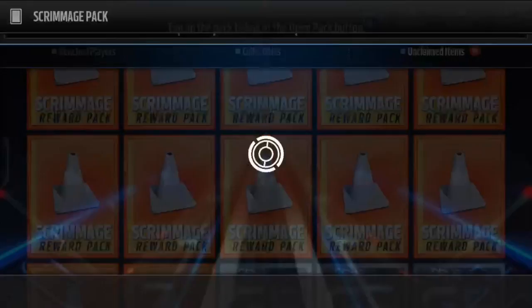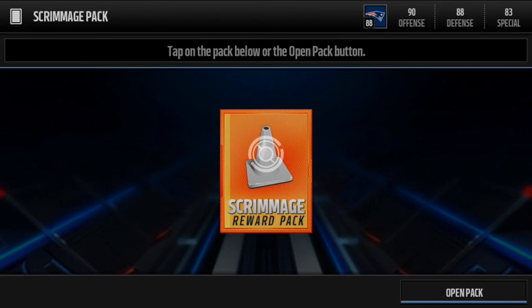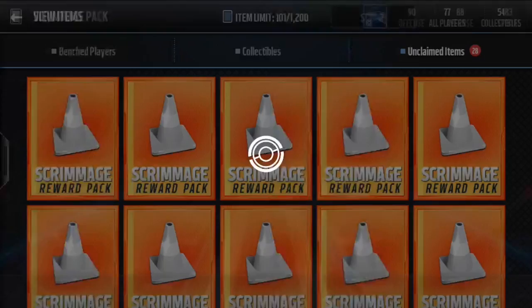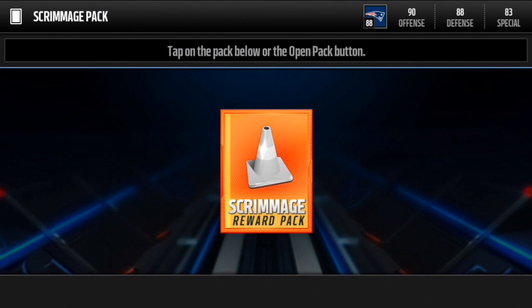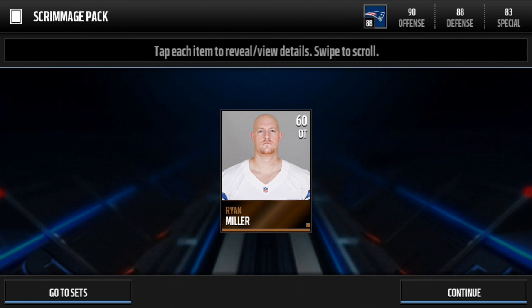Another silver player: Robert McClain. We might have enough — I don't know if we have enough for this six trophy pack. But if we got a lot more silver players, we could probably get more. Ryan Miller, 60 OT. That picture there — Ryan Miller, if you're watching this, please don't take offense to that, I'm sorry. But it's a pretty ugly photo right there, staring into your soul.